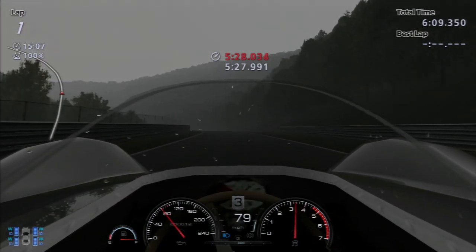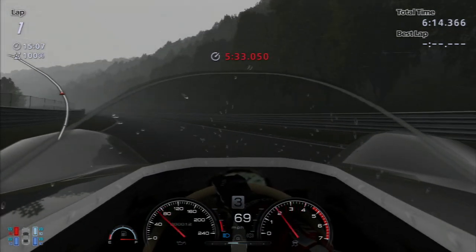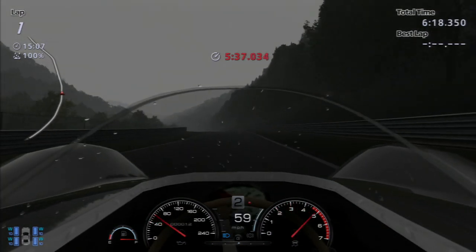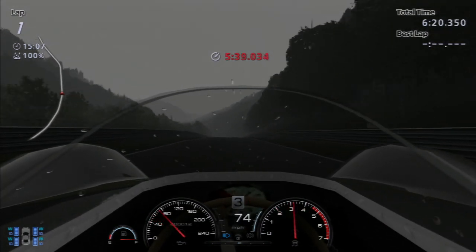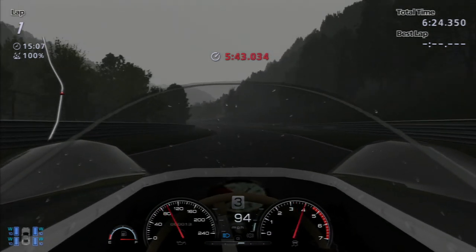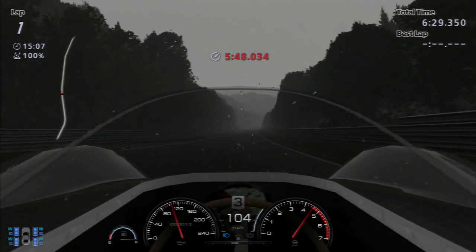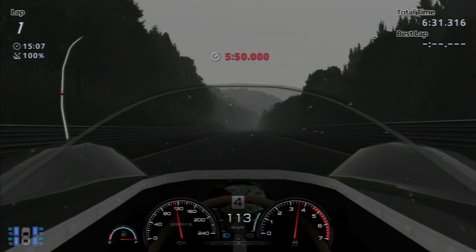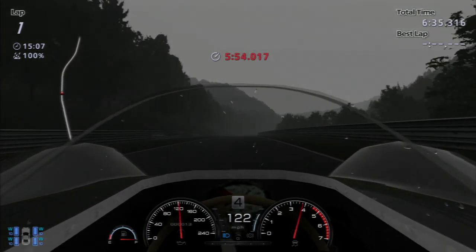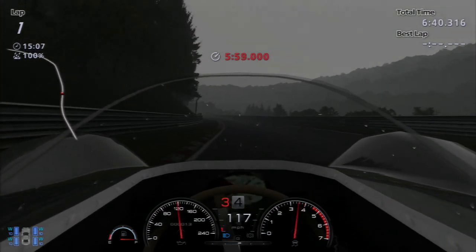I like the Clio V6 because it's the same sort of thing — let's take a normal everyday hatchback and turn it into a crazy thing. I know it's kind of a tribute to the R5 and Group B rallying, but it's still the same — a normal hatchback made kind of crazy. The TVR Speed 12 is another car that I really like — probably my favourite of the hypercars because it's just bonkers. And this thing is absolutely, absolutely bonkers in every single way, and I really do quite like it, even though it scares the crap out of me.